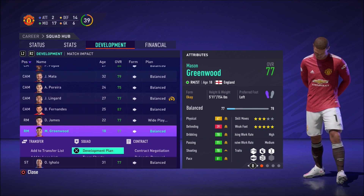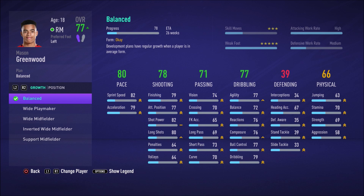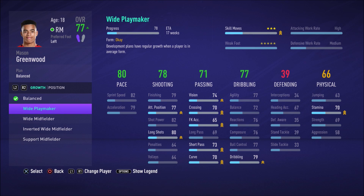If we go to another younger player like Mason Greenwood, we can have a look at his stats and see what he's lacking. He's got decent pace, decent shooting — his finishing of 79 is a bit harsh to be honest, he's a fantastic finisher. He's got good passing, good dribbling. He's currently playing as a right mid.